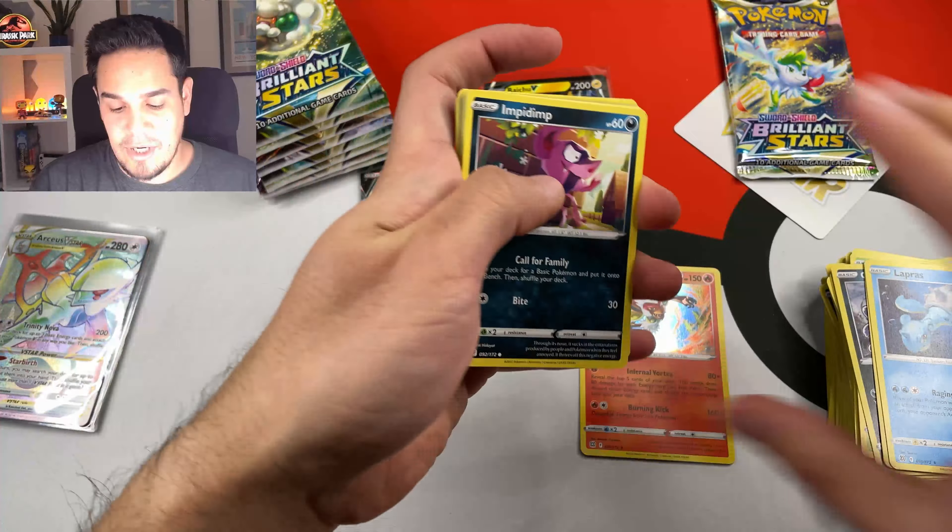We pulled another Rainbow Rare — we pulled Cynthia's Ambition! I don't have words — it's the second Rainbow Rare, plus an Alternative Art, plus plenty of really nice cards. Oh, this is amazing — Cynthia's Ambition! This second part is getting better than the first one probably. By the end of the video we'll see which half was better, but at the end it's the same booster box and that makes me so happy that I decided to open it.